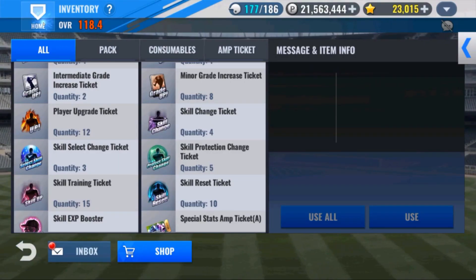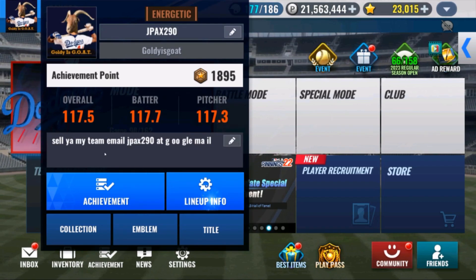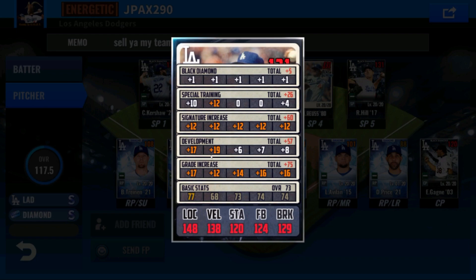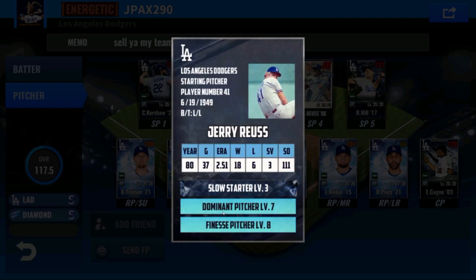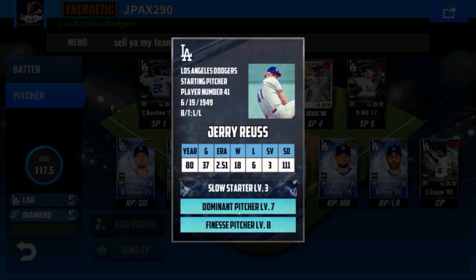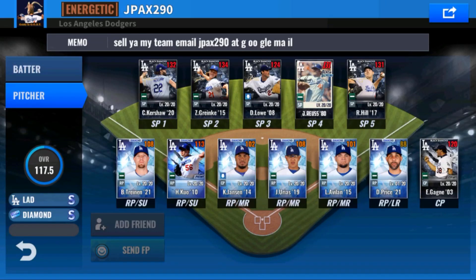Legend skill change ticket has been sent to inbox. We retrained Jerry Royce for the new set — a really sick train here. Look at that: a velocity-one finn train on him. He perfectly gets the bonus, all his numbers are red — I always think that's so pretty. We went finn eight, dom seven, slow starter three. Slow starter doesn't need to be maxed if you have two other good skills and it's at least level three — it'll still max out at the same stats and it's still going to gain the same per every couple pitches. Dom three versus dom seven is a huge difference.